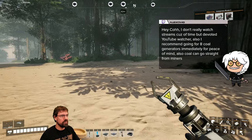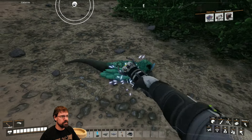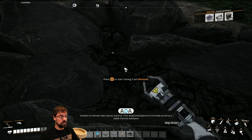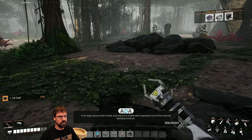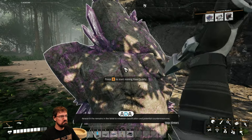The streamer arrives at the coal deposit area. A combat encounter occurs — they take out an enemy, saying 'he was coming right for me, I had no choice.' A game notification reads: 'Samples of unknown alien species acquired — their weaponized plasma is most likely stored as a stable chemical substance in an organ close to their mouth, and only turns volatile when exposed to one of the chemical elements in the air.'